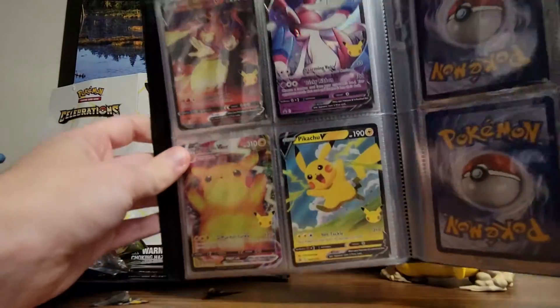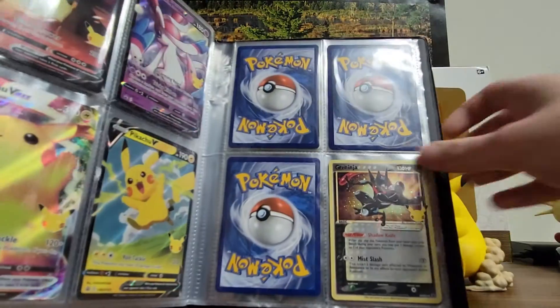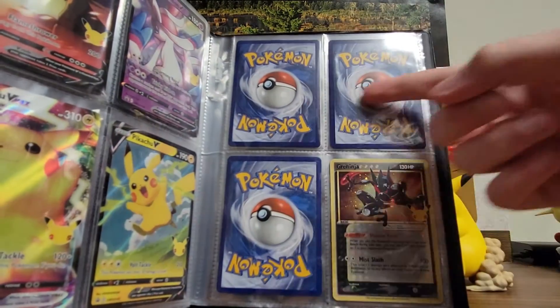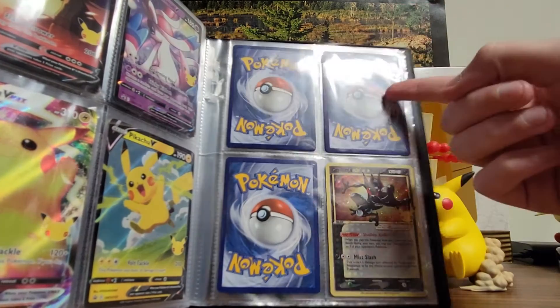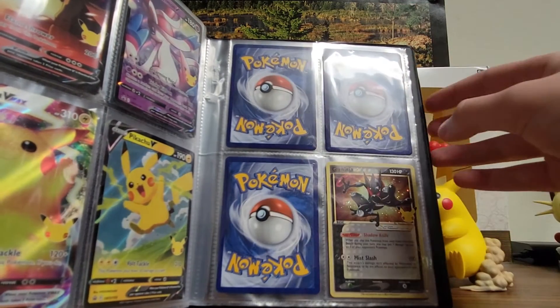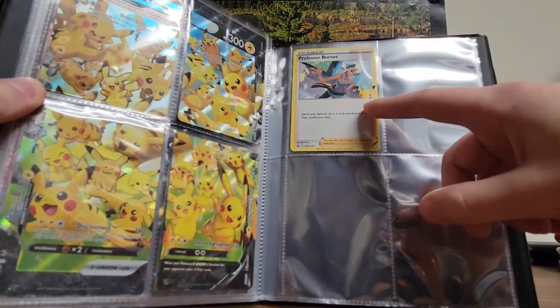We got Greninja. This is where those three cards will go from the lunchbox tin — the Toxtricity, the Mimikyu, and the Hydreigon cards. And then we got the V Union Pikachu and the Professor Burnet that comes with it.